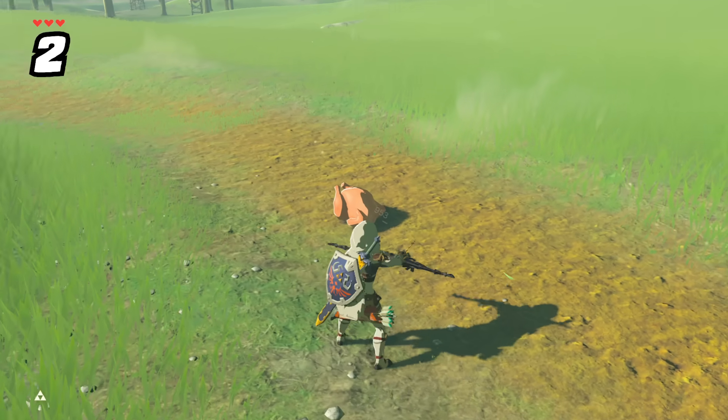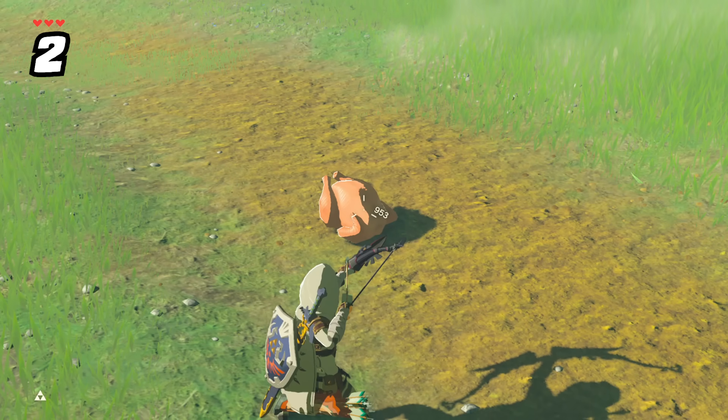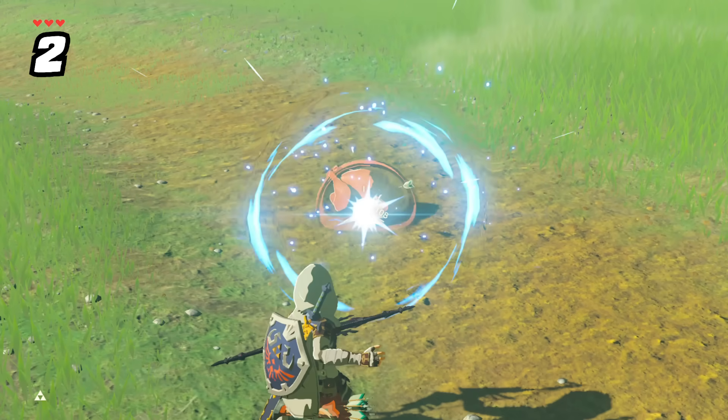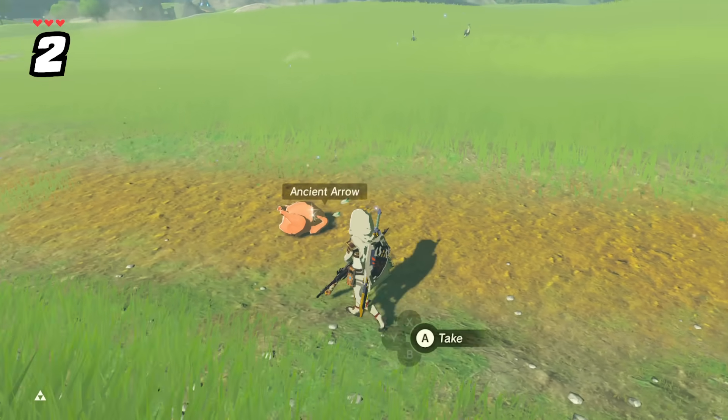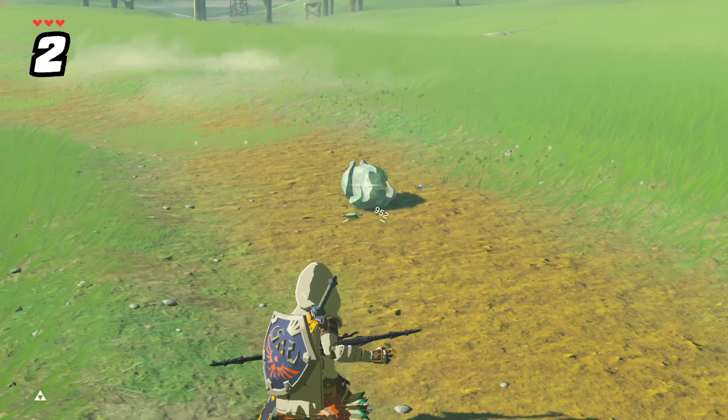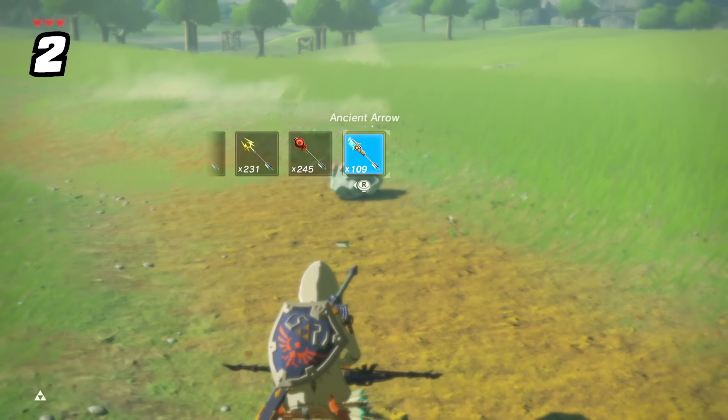When something is cooked or frozen, they actually have different skin properties. Shooting a normal or ancient arrow into a piece of raw or cooked meat will puncture it as you'd expect. But if it's frozen solid, the arrow will actually bounce off because of the frozen solid skin.